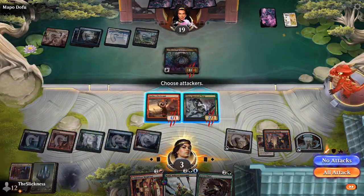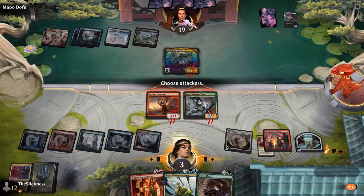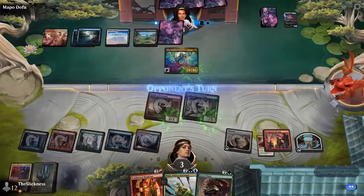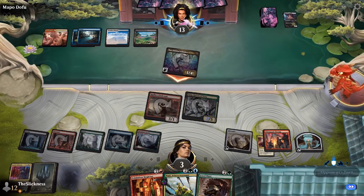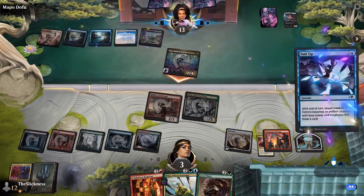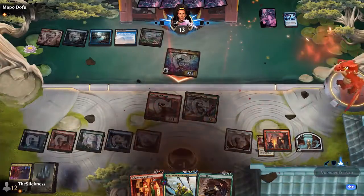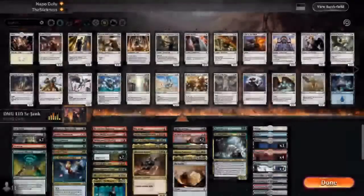He gets a treasure back but doesn't have a land to gain life. For Hostile Takeover you can target up to one creature — he could have decided not to target his own Radha's. He can't really put Andrew on a pump spell this late in the league. Suit Up is a good one though, especially with Andrew's strategy of putting in small attackers — Suit Up works perfectly for that.